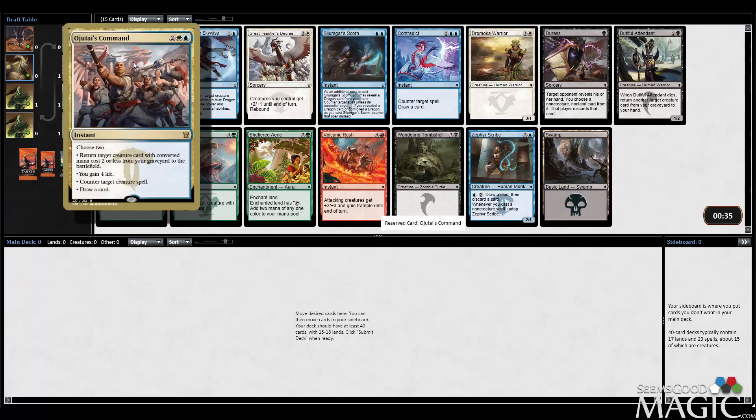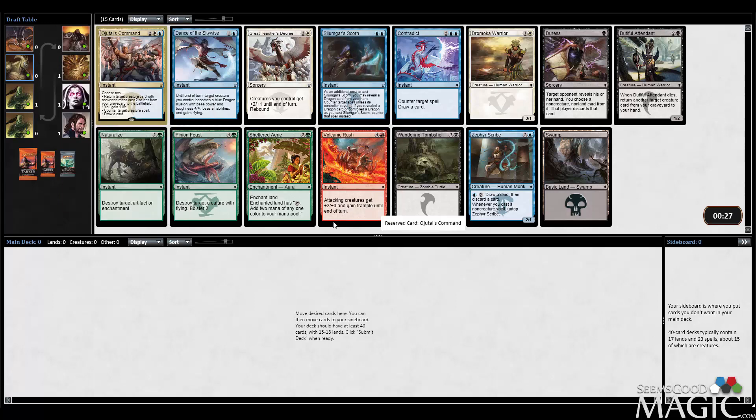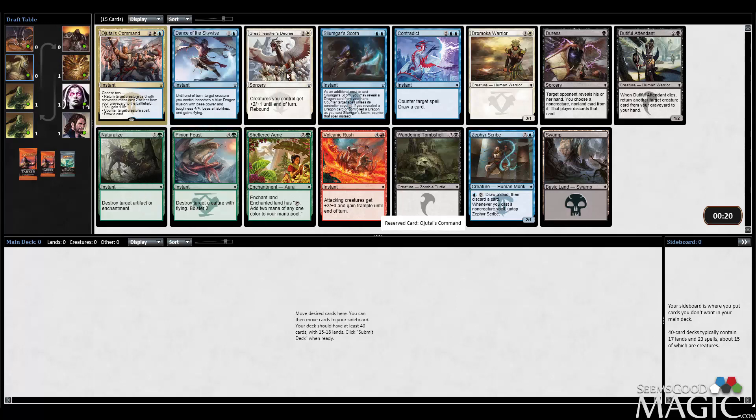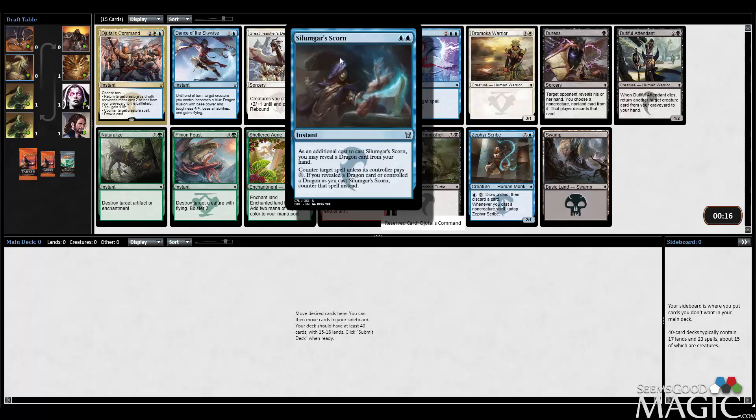I'm going to take the Command card because this one is pretty cool. Countering spells and drawing is good, gaining life is good, returning creatures from the graveyard to the battlefield. I love the Command cycle - it looked very versatile and cool. What does this card do? Turn something into a dragon, lose abilities. Oh yeah, Rebound is back, which should be really interesting.